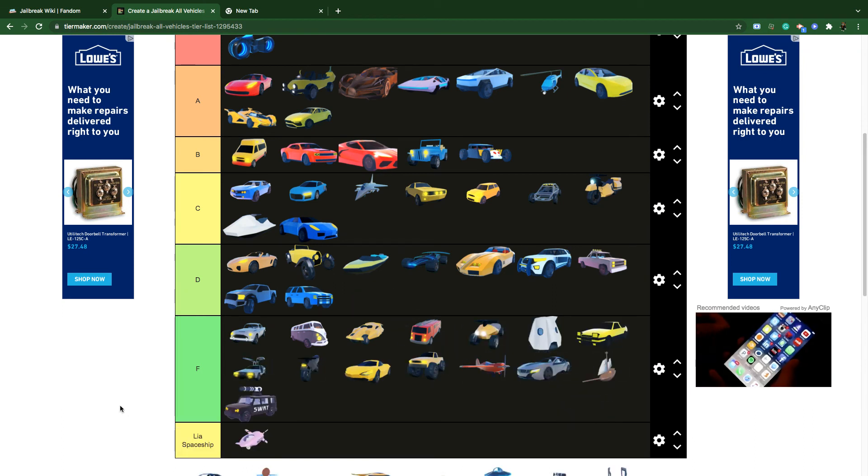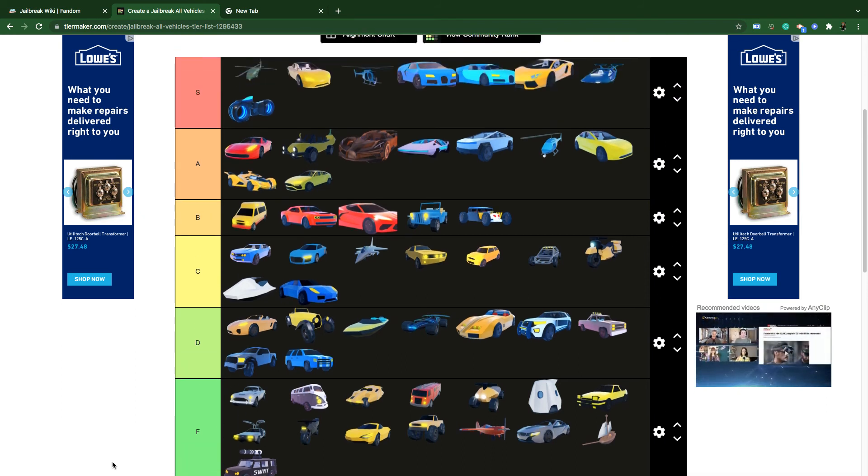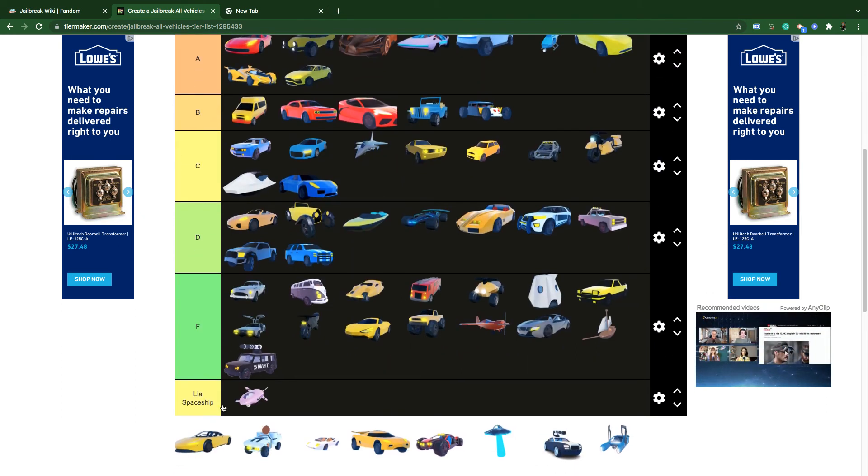The Swat Van is F tier — it is very useless. The reason I didn't put it in my Top 10 Worst Vehicles list is because I don't own it — I don't have Crime Boss, so I couldn't test it properly.